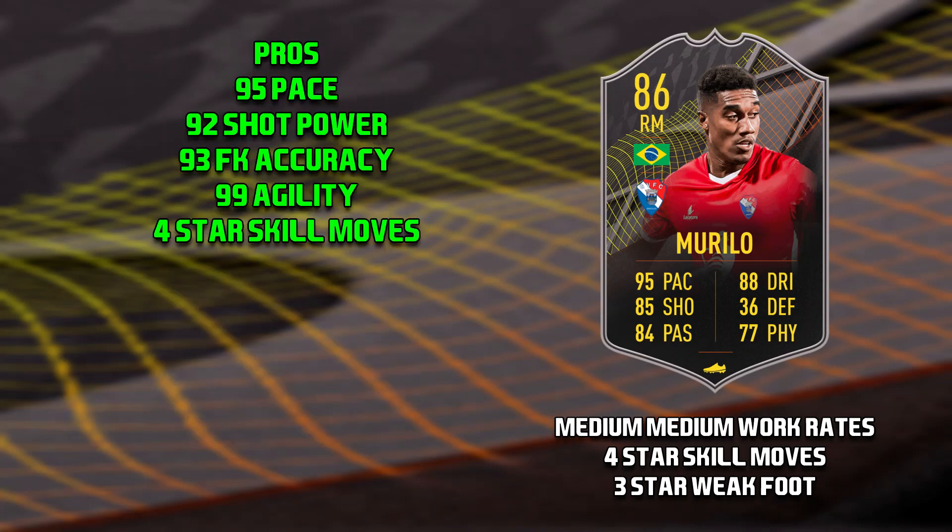On to the pros of this Murillo card: his 95 pace, which is very good; 92 shot power, which means you should be able to score from long shots far easier; 93 free kick accuracy and he does actually have the power free kick trait, which is very nice; 99 agility; and 4-star skill moves.